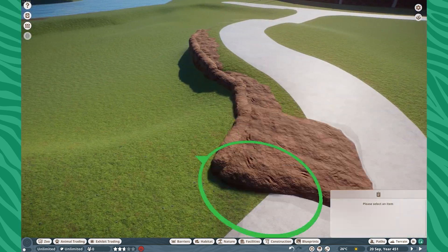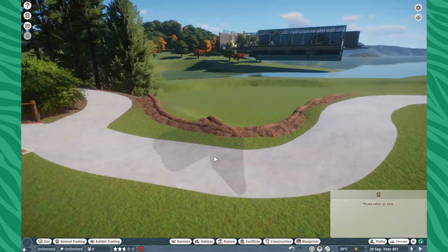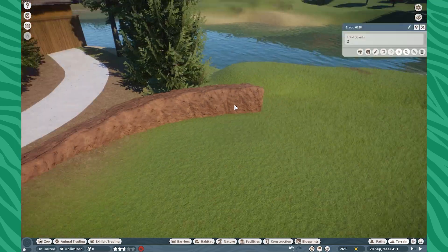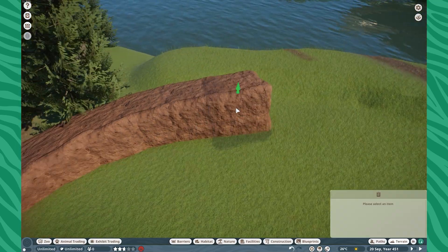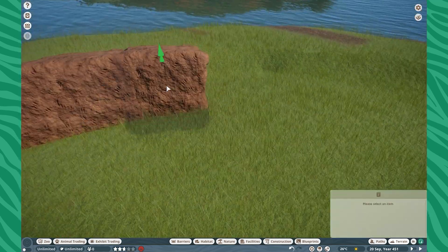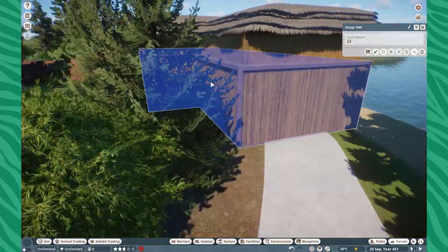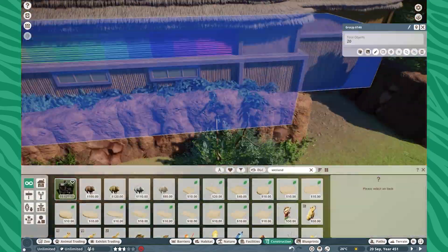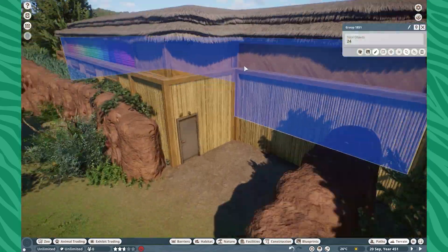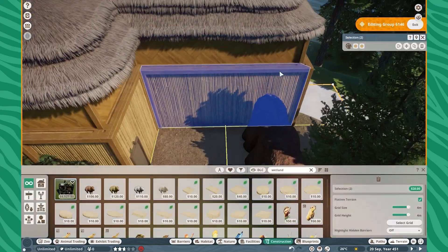Today we are building for our emu. I want to make sure I say who it's from. This is going in our Islands of Color area, so that's going to be very fun. We are building in the Islands of Color area, continuing our Oceania section.